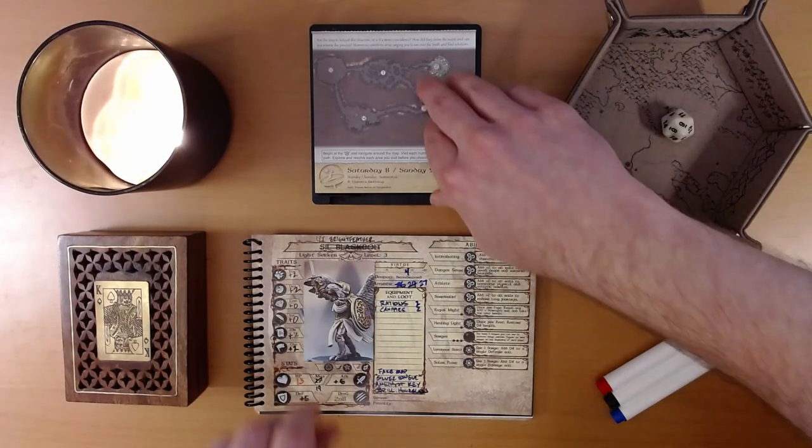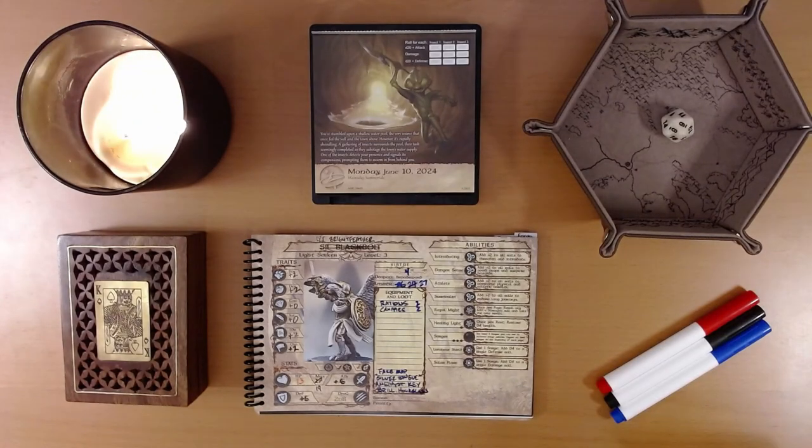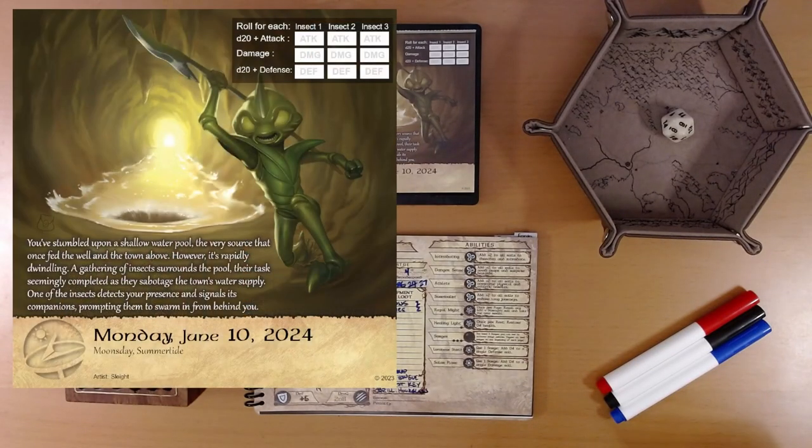Let's see what adventure is on the calendar for us today. This looks like a fight. You've stumbled upon a shallow water pool — the very source that once fed the well and the town above. However, it's rapidly dwindling. A gathering of insects surrounds the pool, their task seemingly completed, as they sabotage the town's water supply. One of the insects detects your presence and signals its companions, prompting them to swarm in from behind you.